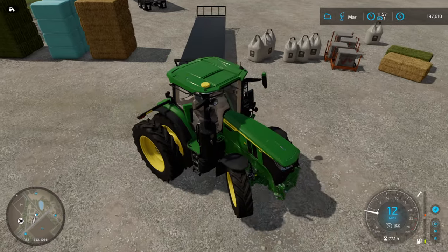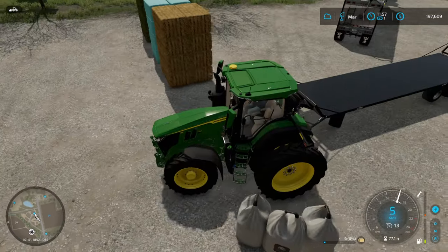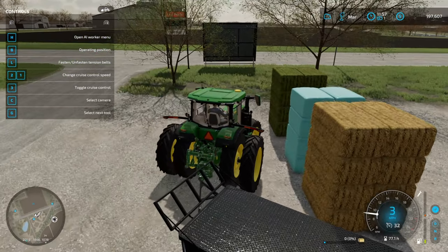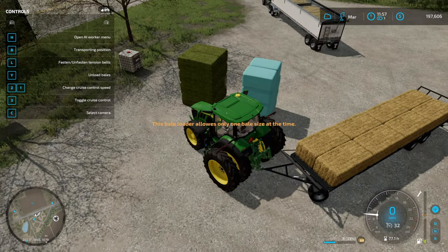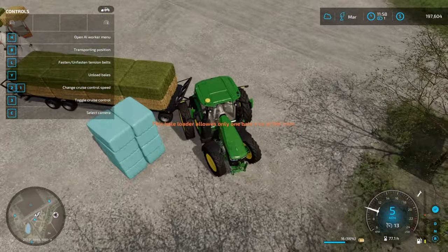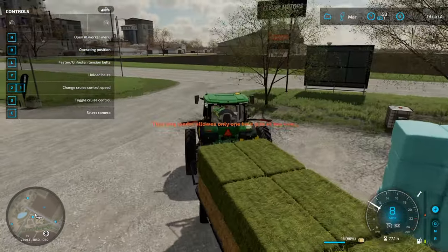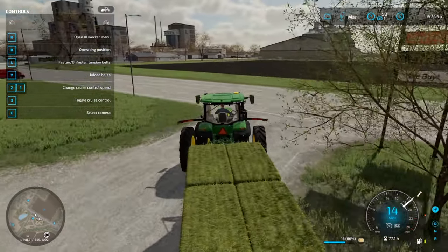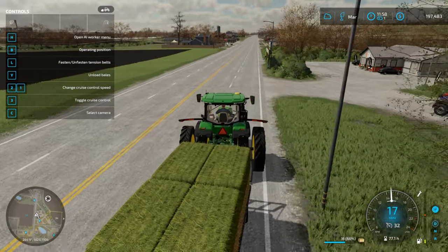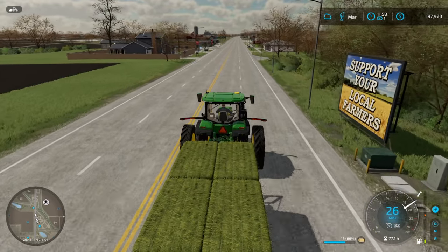Not sure how many bales this trailer holds, but we should be able to fit all of them. Operating position — okay. Only allows one bale size at a time. Oh wait, it goes — but we're not going to... oh. Those are maybe a different size, okay, we'll come back for those then. Hopefully it will auto-load. I think the silage bales are smaller or a different size — I haven't done anything with baling yet. I do see it has options for bale sizes, so I'm assuming you can adjust the size.